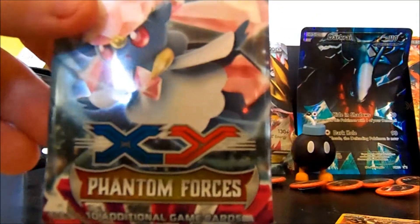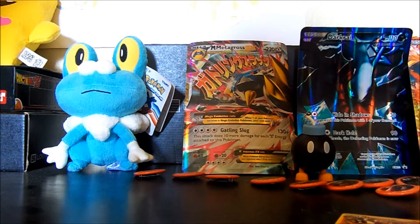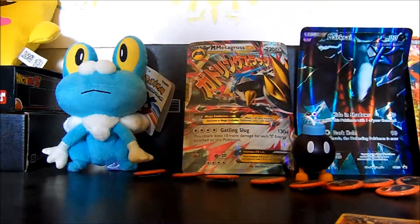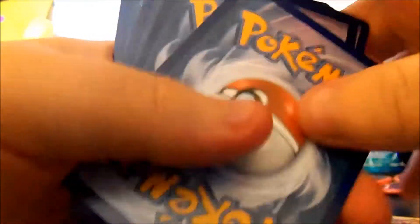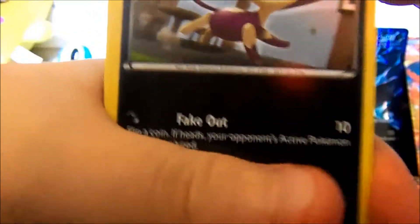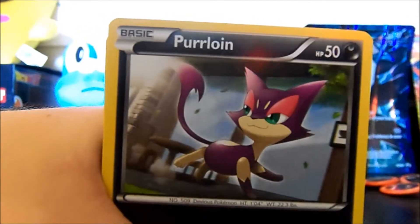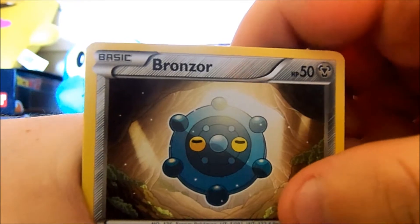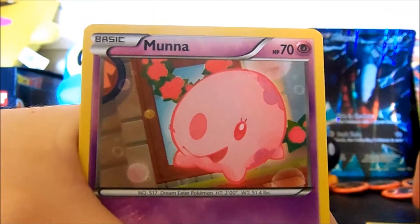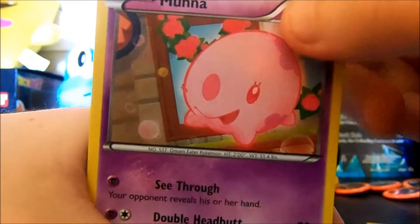Next up is the XY Phantom Forces pack. Put the code away. One, two, three, four. First card is a Purrloin. A Bronzor. Manaphy — see through — your opponent reveals his or her hand. That's kind of useful if you're playing TCG.